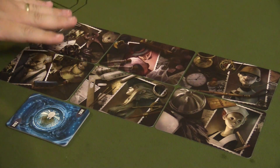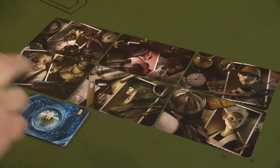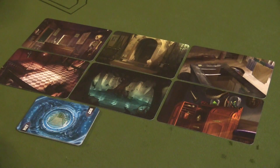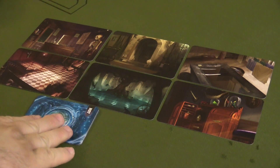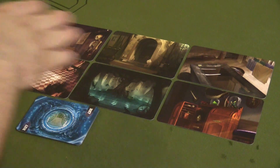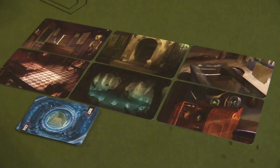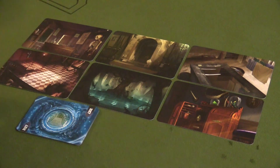First thing in the expansion, you get six new character cards and you also get the ghost character cards that come along with them. The artwork is along the same style of the original game, so there isn't any differentiation there — just six new characters that could possibly have been the perpetrator. You also get six new location cards along with their ghost location cards as well, and the artwork is still very thematic, very evocative, and very creepy in many respects.